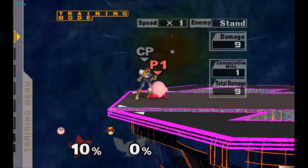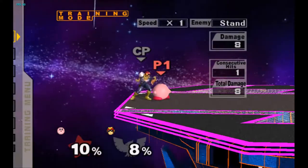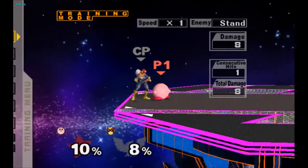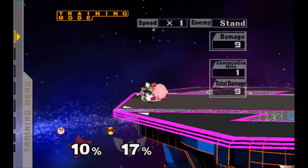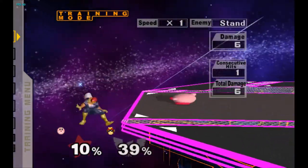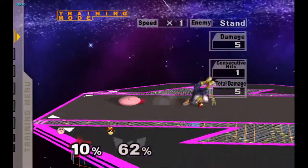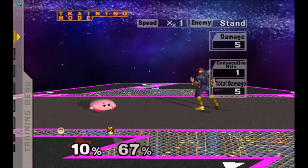Forward tilt and down tilt damage was reduced by one — forward tilt used to do 11 damage, now it does 10; down tilt similarly reduced. Down tilt's angle was also raised from 20 degrees to 25. It's still pretty good though — Kirby's in a really hard position to hit when he's squashed down so flat, and his foot goes pretty far.